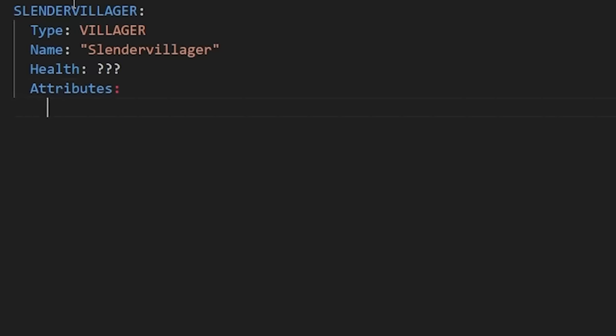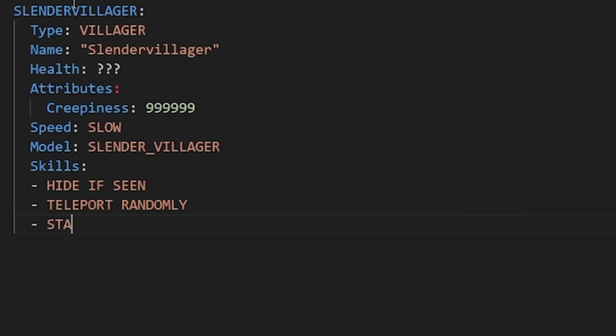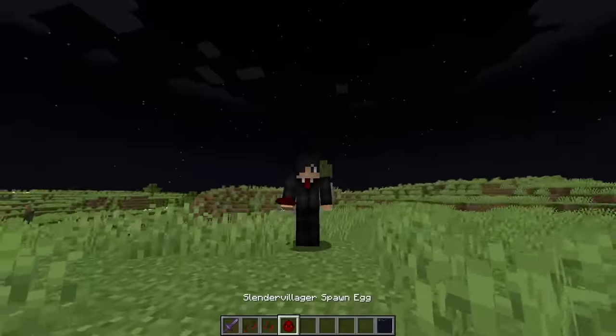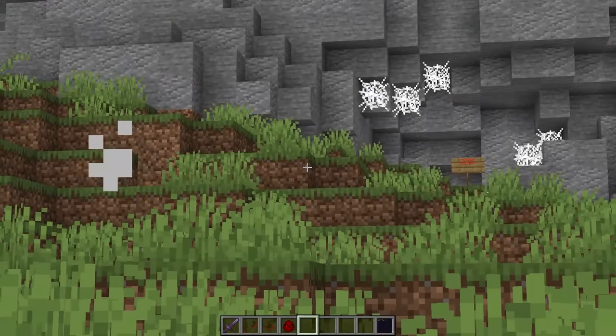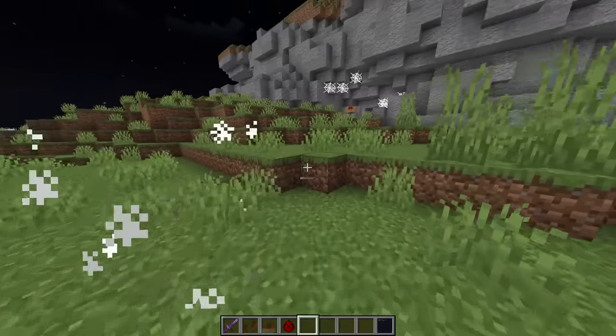Creepiness is maxed at 9999, very slow speed. Skills: hide if seen, teleport randomly, stalk and abduct Calvin, and whisper randomly with a horrifying noise on attack. Let's confirm — the slender villager! When I spawn him you won't see him until Calvin comes, so I'm just putting a couple around here.